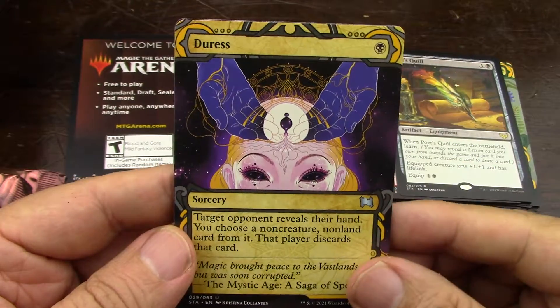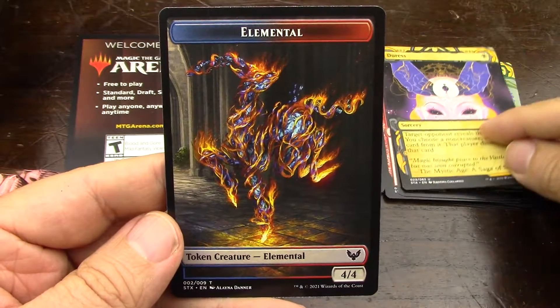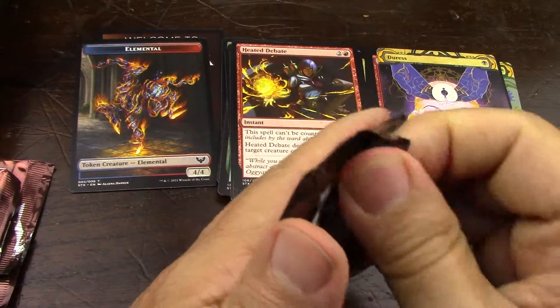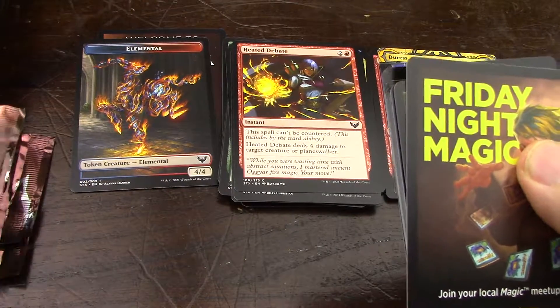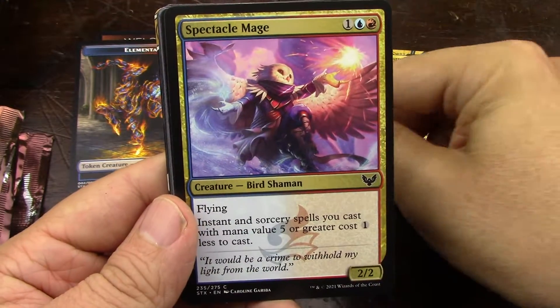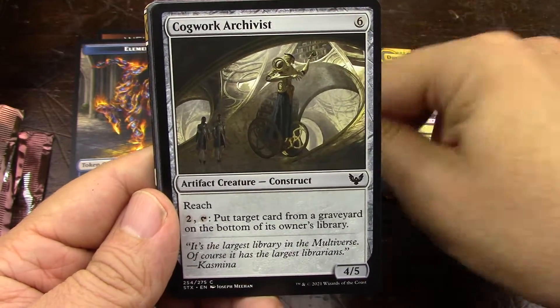I think I'm going to be cracking a little more. I don't know if I'll spring for another pair of boxes — one for Strixhaven, one for D&D. It will all depend on how much I play with Midnight Hunt in Arena. That's what it will come down to, but it is not a natural set for me.